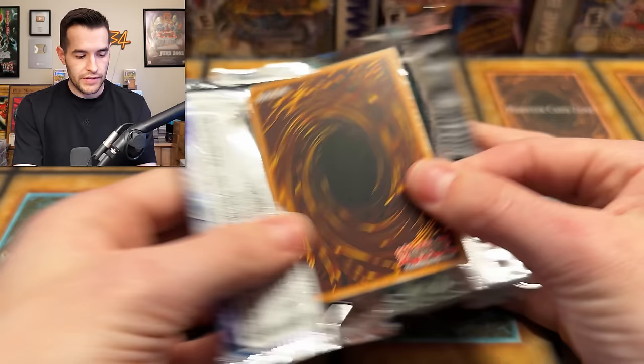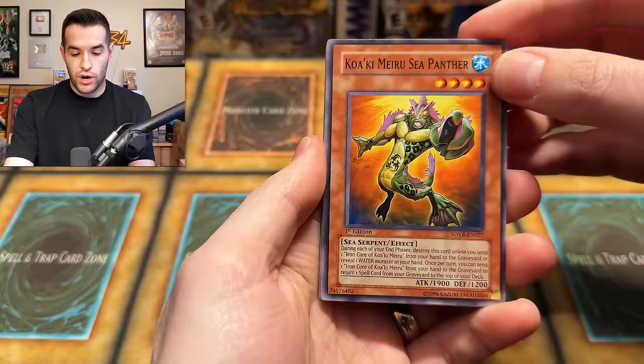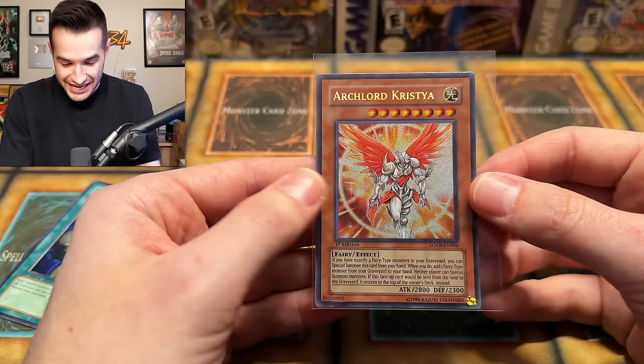Now for the big boy — potentially a $750 Ghost Rare. I don't have this one in my binder at the moment personally because it's so expensive. It could either be second to last or last card. Kwakimiru Sea Panther, Slip Summon, Ritual Buster, Bolting Escape, Time Passage, Ground Spider, Earthbound Revival — I think it'll be the next one. And — oh — an Arch Lord Christia, first edition!